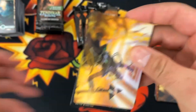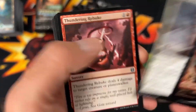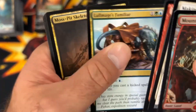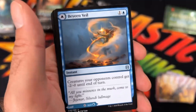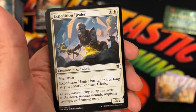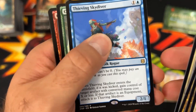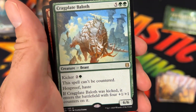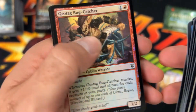If there's any other booster sets that you all would like us to crack open, please let us know. We will try our best to get our hands on it and open it on the channel for y'all. Wow, this whole pack is full of Uncommons. Then Thieving Sky Diver — Rare hit there — with the Craig Plate Baloth, another Rare, and Bug Catcher Foil.